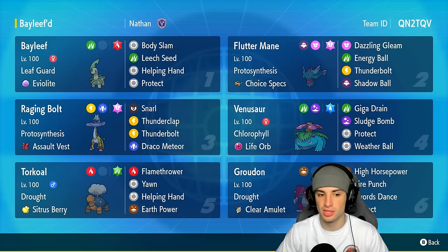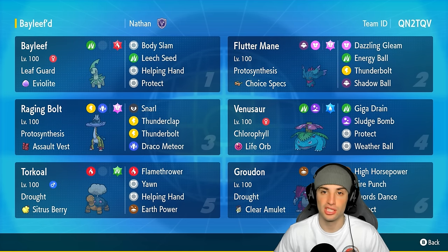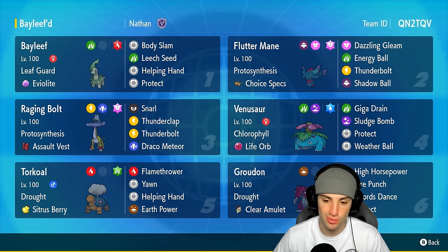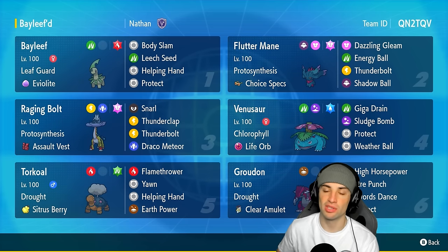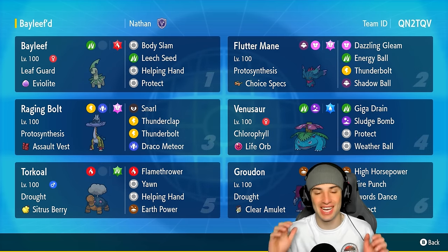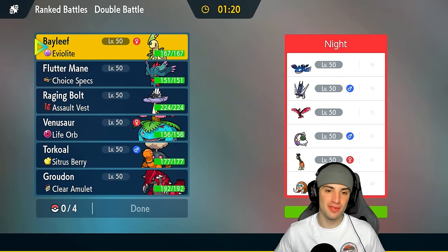Fluttermane and Raging Bolt both have Protosynthesis and can do big special attacking damage. Venusaur will double its speed in the sun, and Torkcoal obviously just does massive amounts of damage. Our restricted Pokemon is Groudon with Drought, with moves including High Horsepower, Fire Punch, Swords Dance, and Protect. If you want to run the team yourself, the rental code is at the top right corner. Don't forget to leave a like and subscribe — let's hop into our first match showcasing Bayleef on the ranked ladder.